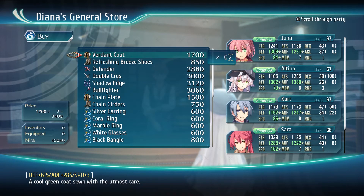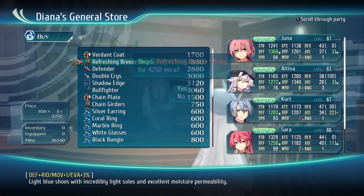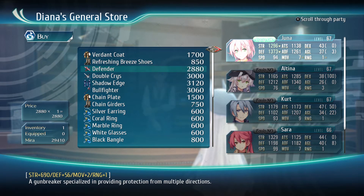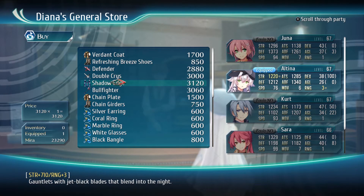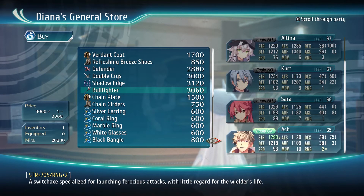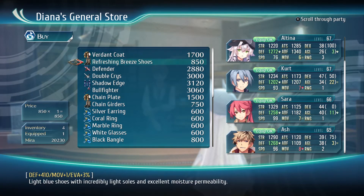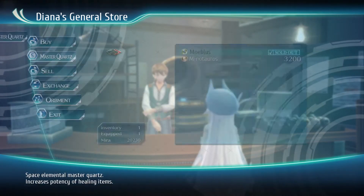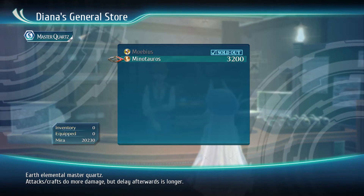It's out for some new equipment, I say. New weapons? Nice, let's go for these. Which is better? These are cheaper, so these are old ones. Master Quartiga. Minotaurus — attack art to do more damage, but delay afterwards is longer.